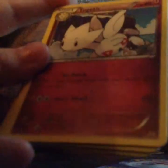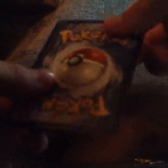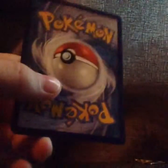First we have Pelipper, Vibrava, Hawlucha, Togepi, Executor, Pikachu, Zangoose, Spheal, and Hawlucha. And our last card of this entire box — not an EX, but a Klefki.